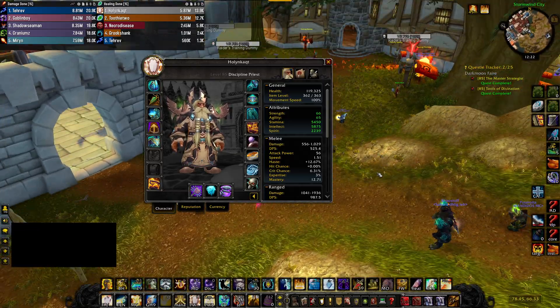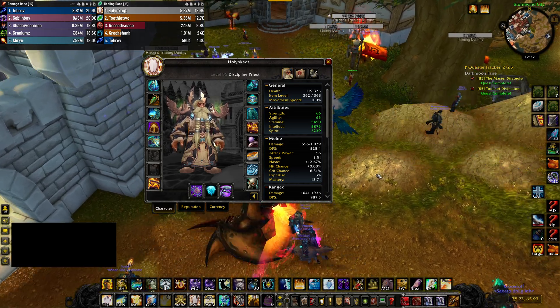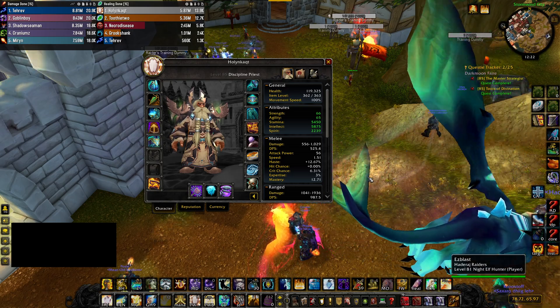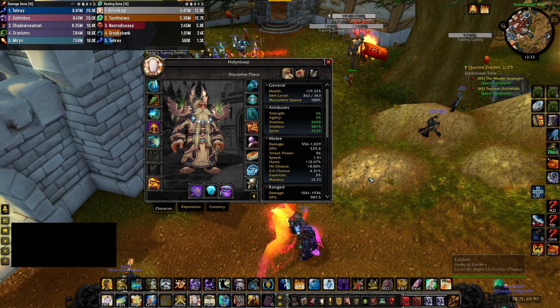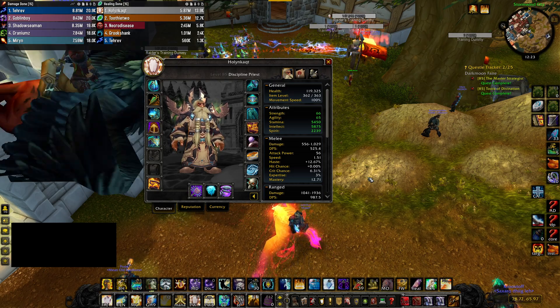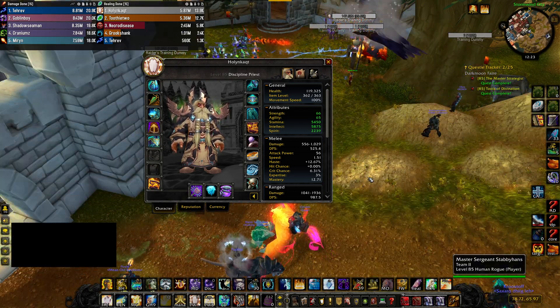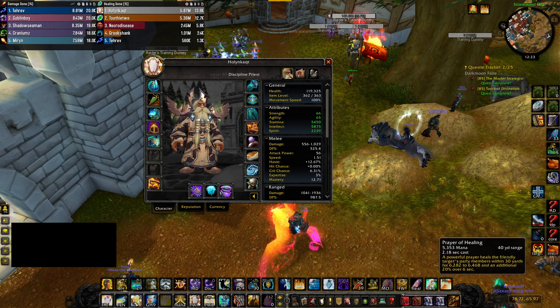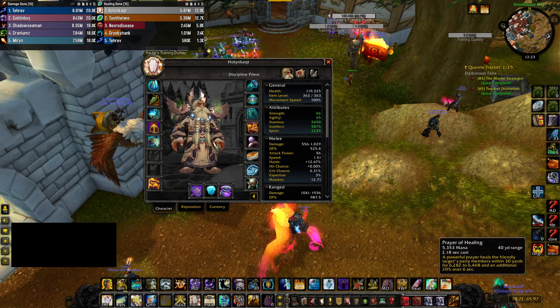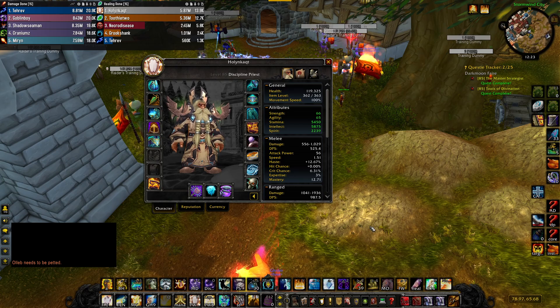I like Haste — Haste is probably the best secondary stat in terms of feeling your class play better. The more Haste you have, everything you can do is much faster and just feels better to play. You also have more Smite casts, which means more damage and more healing. You can cast more Prayers of Healing, you can cast everything faster — it's a win-win situation.